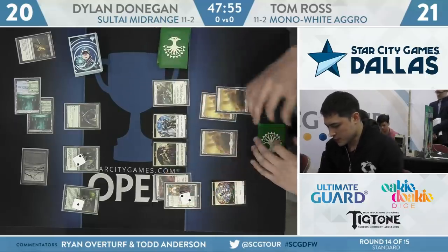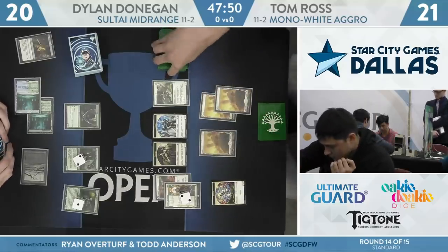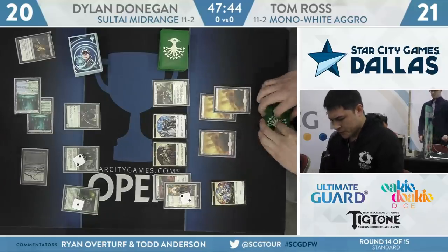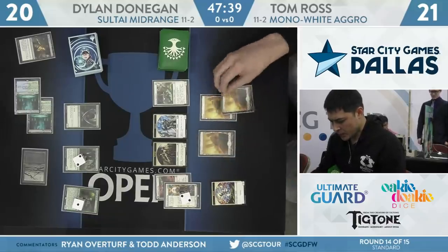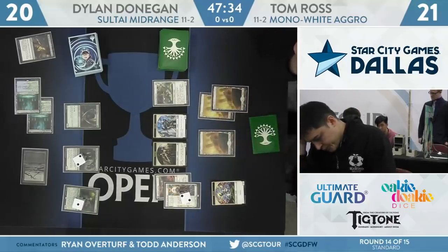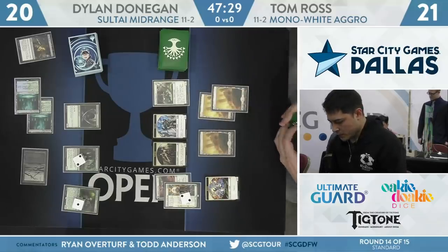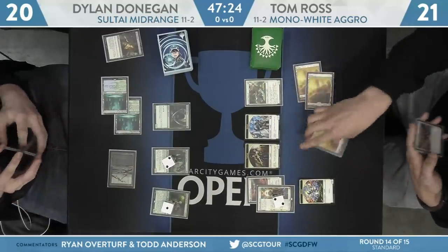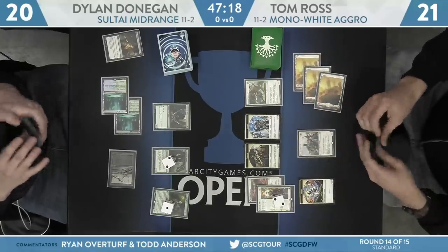Tom Ross is going to have to get rid of this Wild Growth Walker if he wants to get in any damage this turn. Chapter 2 of that History of Benalia. Let's see what he wants to do as far as attacks this turn — the Wild Growth Walker being a 3-5 now has blunted his assault quite a bit. Now, if Tom has Conclave Tribunal, things start to open up a bit. He's going to go for a Benalish Marshal — that's going to pump up his squad.